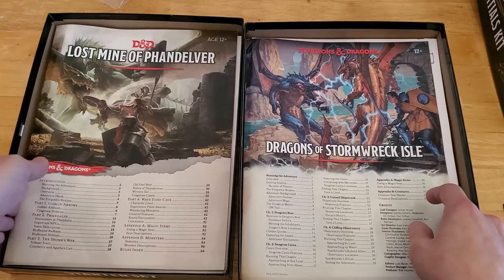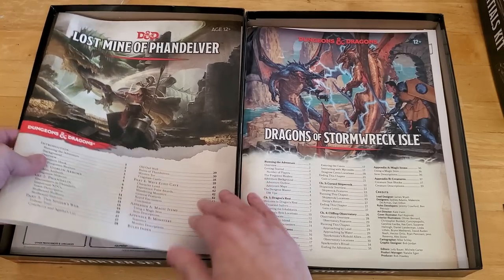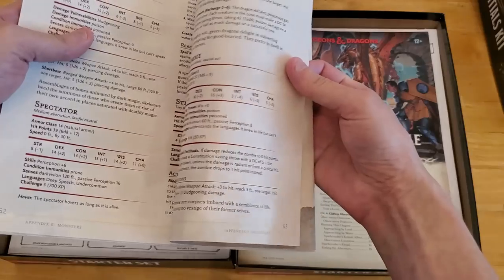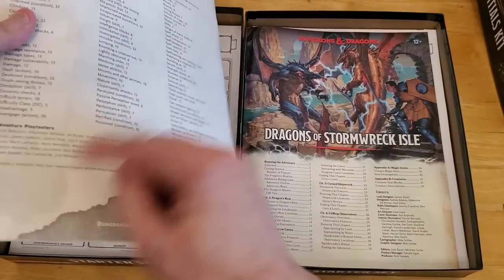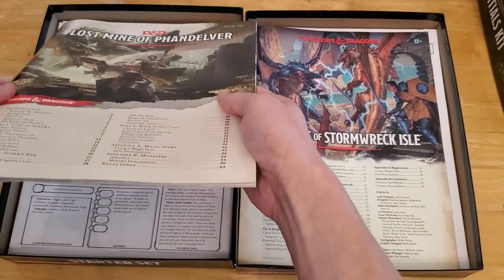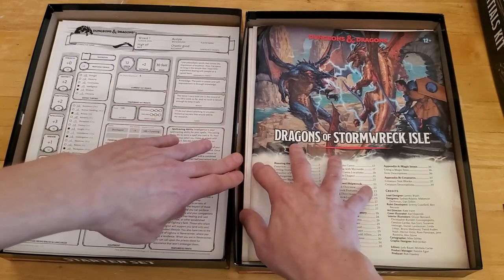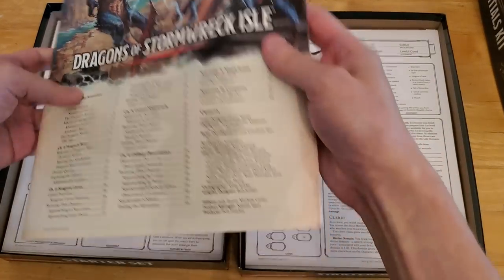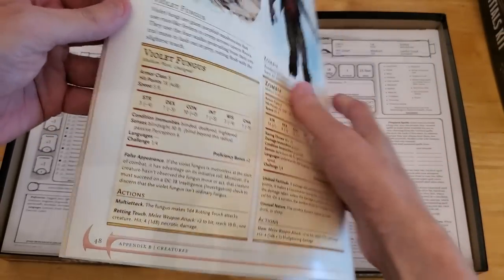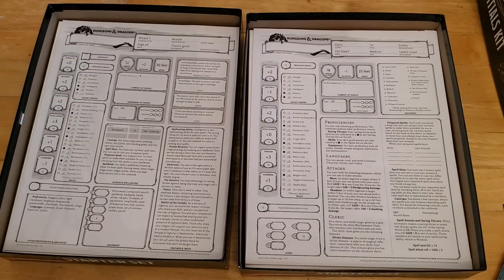Both sets include an adventure. One difference is that the Lost Mine adventure is much longer — you pick up that book and it just has a lot more heft to it. Lost Mine is a 63 or 64-page book, whereas the new Dragons of Stormwreck Isle adventure is 48 pages. Also, the new adventure covers levels one through three, whereas Lost Mine of Phandelver covers levels one through five.